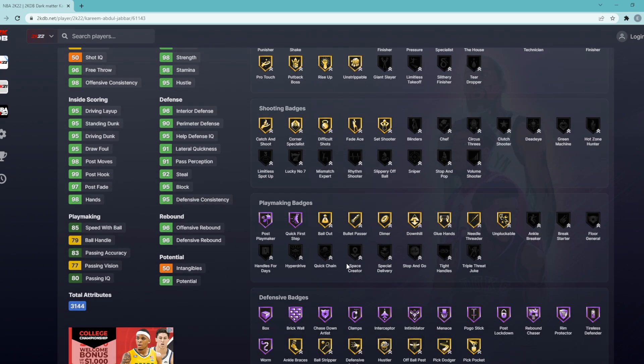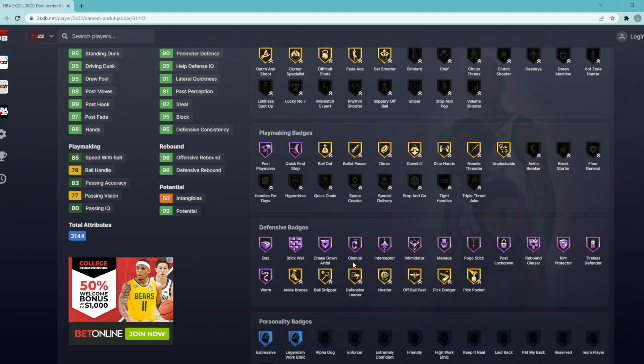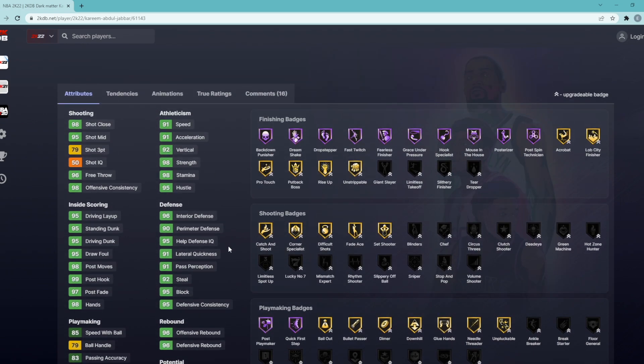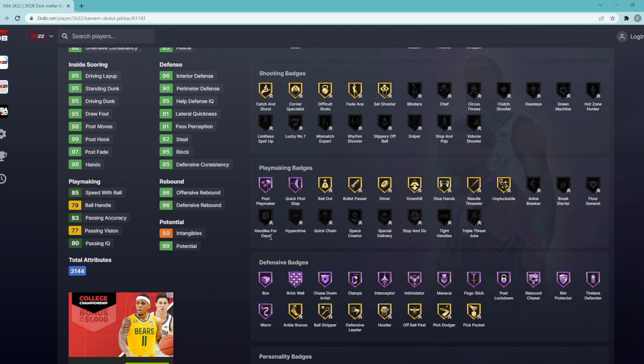Moving on to playmaking for the remaining badges — I don't think he really needs that many playmaking badges. The first one he definitely needs is Handles for Days. What that does is when you're dribbling with Kareem, it makes him lose stamina less. This is a good thing because he is a center, and centers usually tend to run out of stamina a lot, so having Handles for Days will lower the amount of stamina he uses when dribbling.